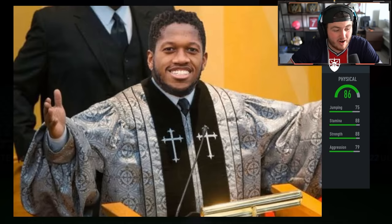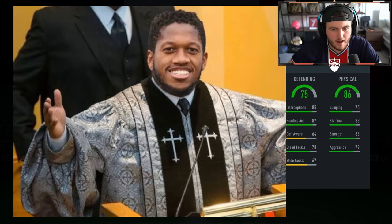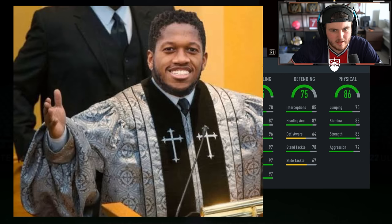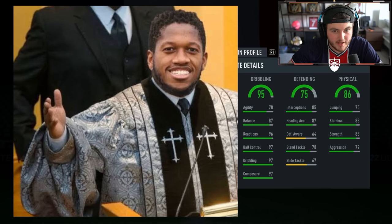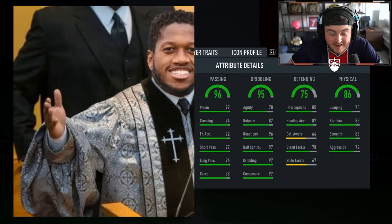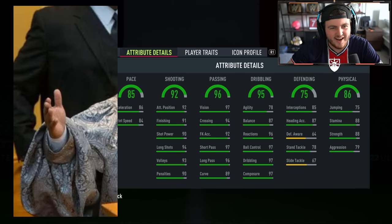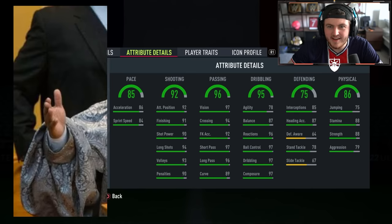Alright, what are we saying? It is an outfield player — 86 physical. That's a decent start. I don't know if we want high defending or low defending here. Is it a midfielder? Really good physical stats, and not insane but not terrible defending stats. 95 dribbling. 78 agility, 87 balance. Who on earth is this? 96 passing! This isn't Zizou, is it? Have I just got Zidane?